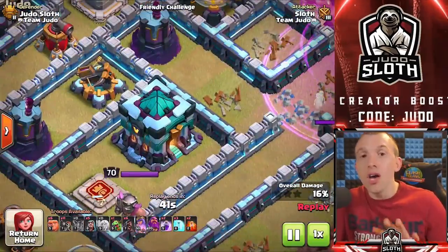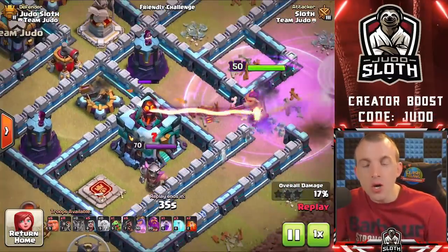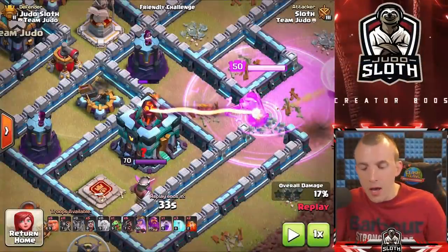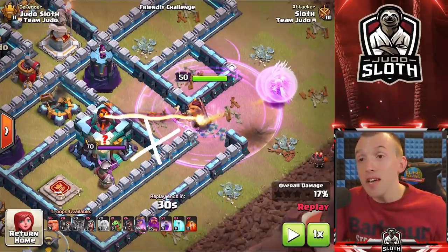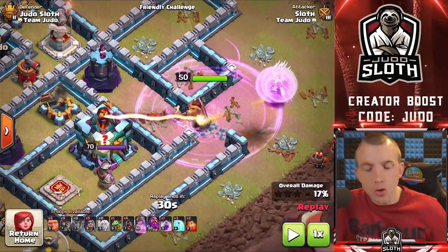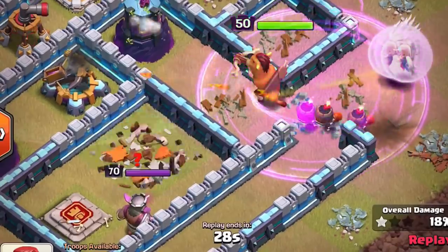Here's the advanced tip: whenever your wall breakers are inside a multi-inferno range, a giga inferno, or giga tesla, they are going to get fried. The trick is to deploy them early enough so they target that building — otherwise they'll go elsewhere — but late enough that they don't get hit. Notice that I'm delaying the wall breakers. I deploy them, they target the wall in front of the Town Hall, but the queen literally has one more shot to take that out, and the wall breakers are already on route. It's all about delaying the deployment — deploy them early enough so they target it, but late enough that the building goes down and your wall breakers don't take damage.